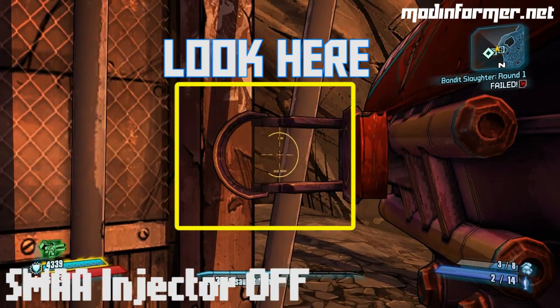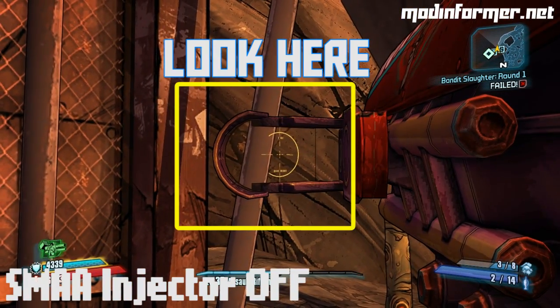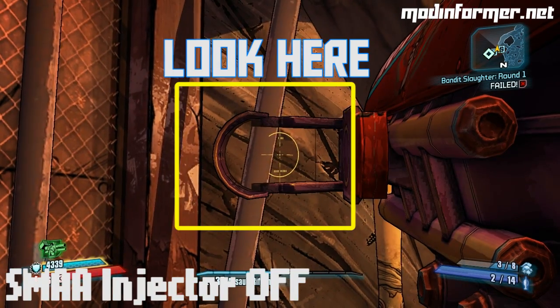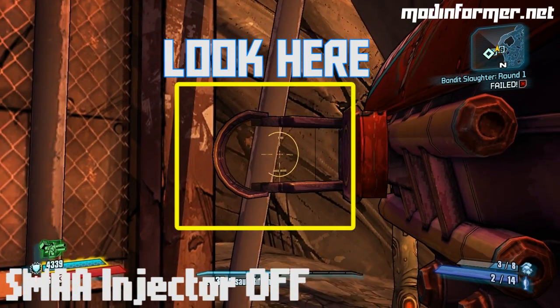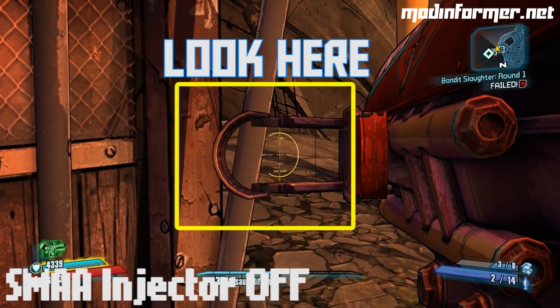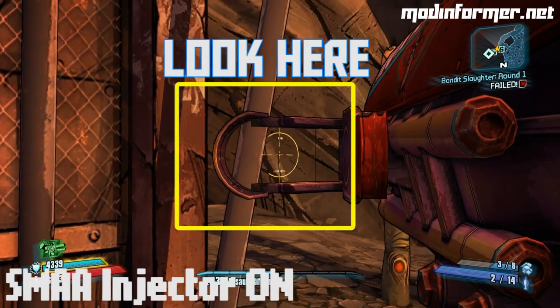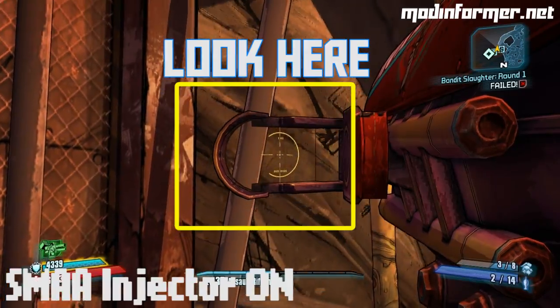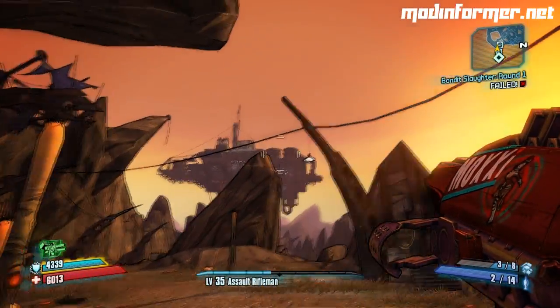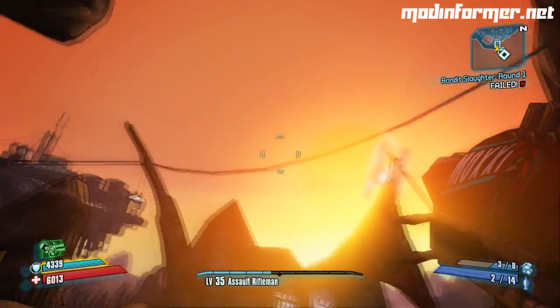Another thing I want to show you is the SMAA Injector. SMAA stands for Subpixel Morphological Anti-Aliasing and was created by the Eurographics stream and Andre Dudenhefton. This works just like the FXAA Injector, but this is specifically to fix aliasing — in layman's terms, it straightens all those dreaded jaggies. And it does a hell of a job.